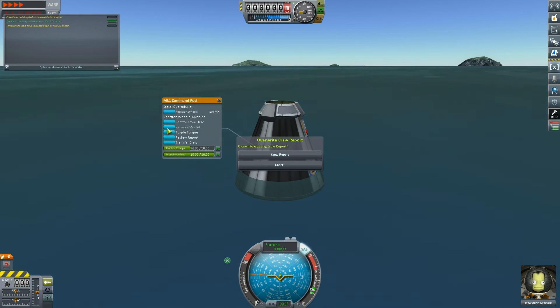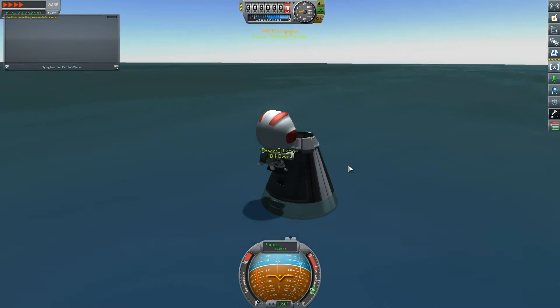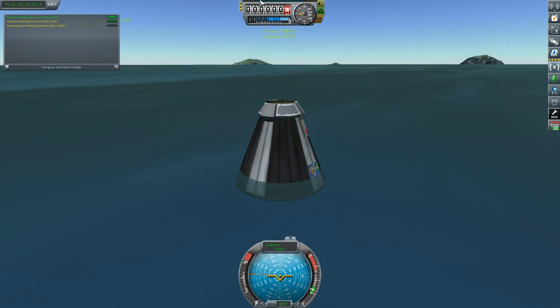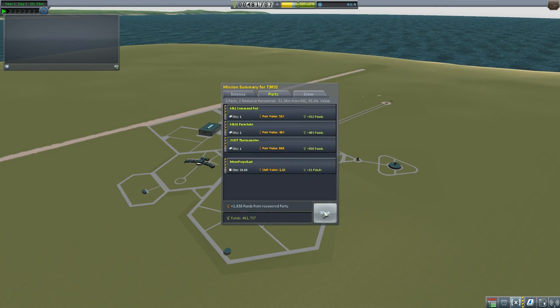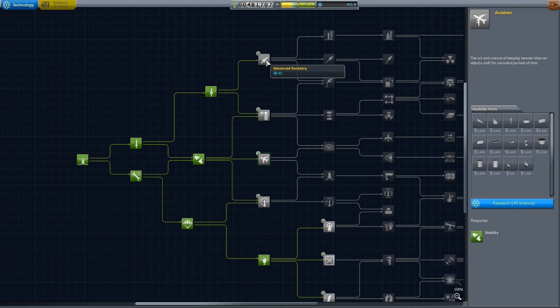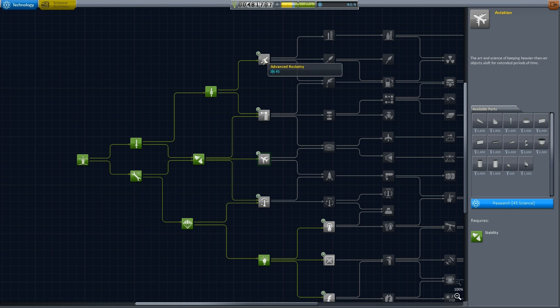Can we do anything while we're down here? Let's not overwrite our crew report. EVA report — another 5.6 science. We've achieved both of our contracts for this episode! Board back in, time to recover our vessel. We've got 40.4 science now. I don't think that's enough to unlock anything new — we need 45 for everything in the Tier 3 or Tier 4 stuff.